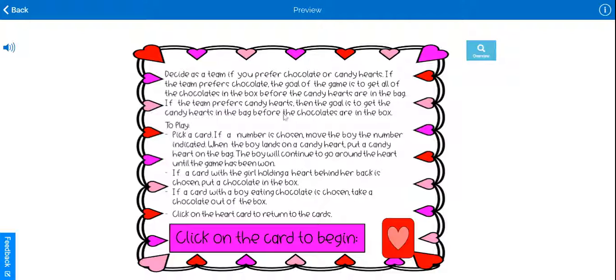The next card you will see will be the directions. As a team, the students decide if they prefer chocolate or candy hearts. If chocolate is preferred, then the goal of the game is to get all of the chocolates in the box before the candy hearts are in the bag.